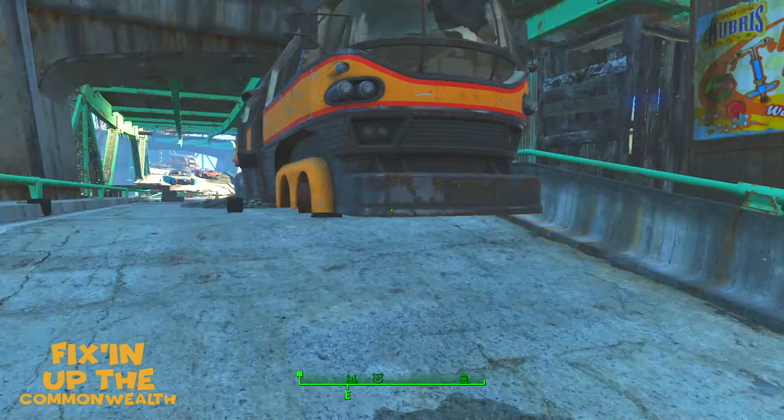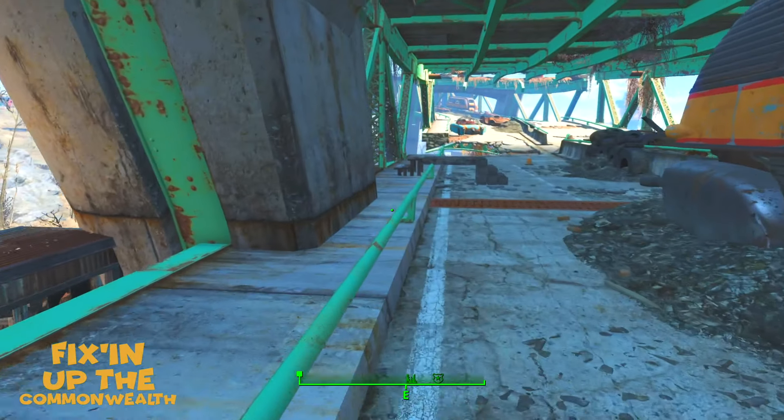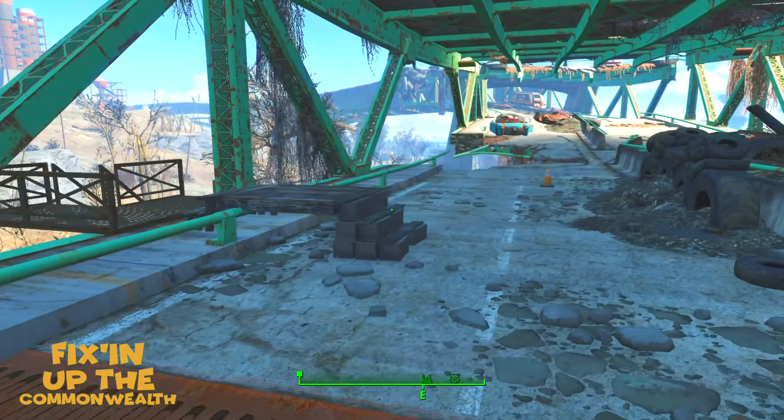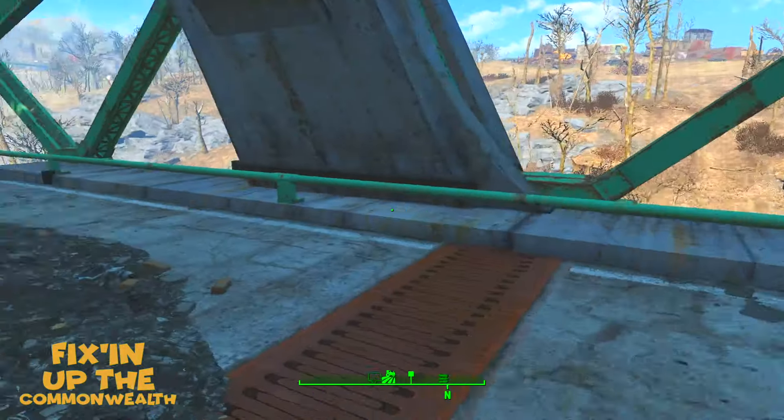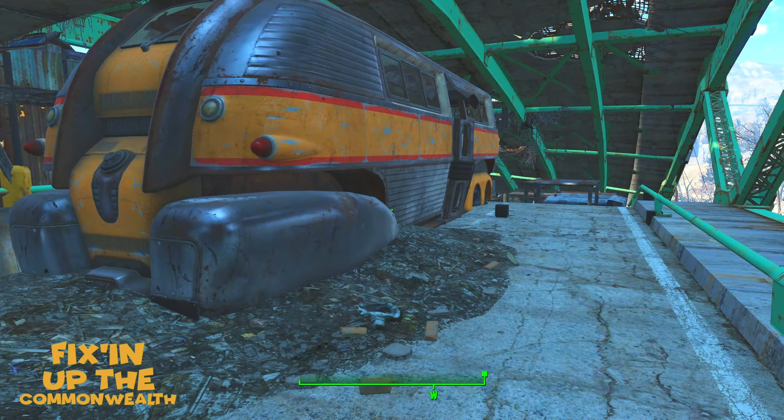Welcome back to the channel, welcome back to Fixing Up the Commonwealth. This is it — we are going to finish up Gray Gardens today. Generally with Fixing Up the Commonwealth it takes me about 10 to 12 episodes, so that's 10 to 12 weeks, probably a couple of weeks of full-on building in real time. We're finished here today and then we move on to the next one. I have something very special coming up next and we'll talk about that in a little while.